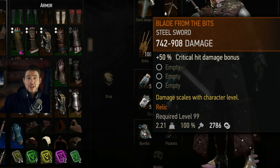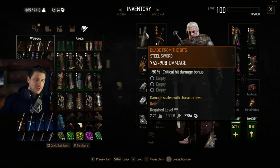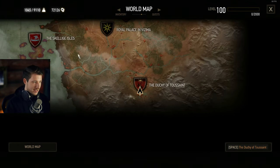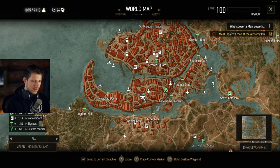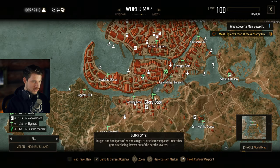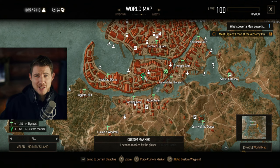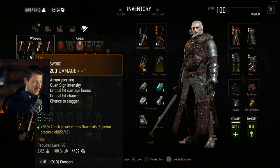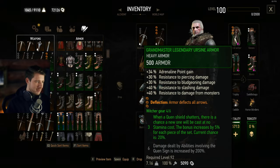The other option is the famous Blade from the Bits. It also scales with your character level, has critical hit damage bonus, three socket slots, and is even easier and earlier to obtain. You get it in Novigrad from Hattori, who is located north of the port side or the Glory Gate — the most famous swordsmith in the main game, so you probably won't miss him. My go-to setup would be Winter's Blade and Erendite. For armor, you can keep any armor you'd like.